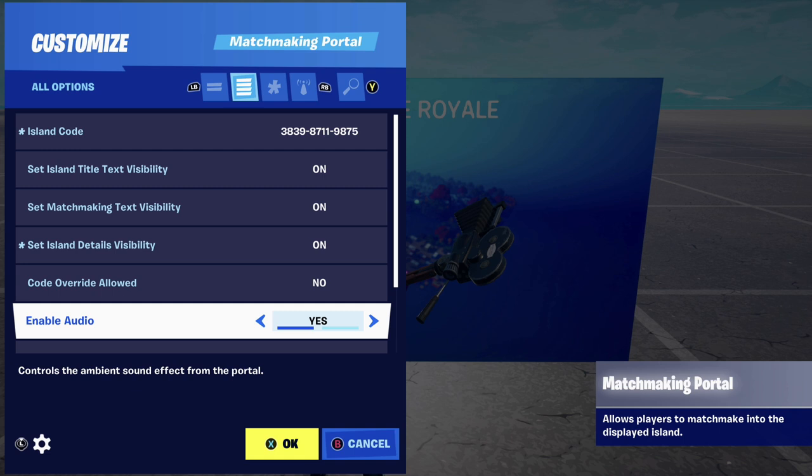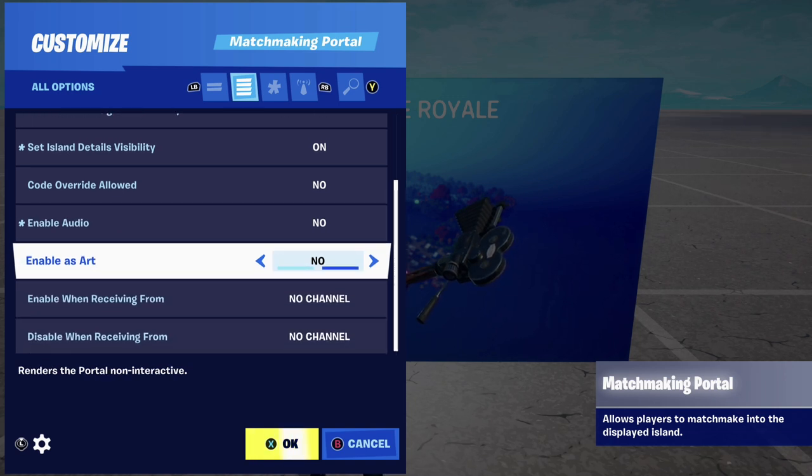'Code override allowed' — I don't see why you'd want to turn that on unless you're making a hub where other creators can check it out. I'm going to show you how to enter to be seen by Fortnite and possibly get your creative hub featured. Now here's a really cool option: 'Enable as art.' This is amazing — maybe you don't care about the matchmaking portal but you want some cool new artwork for your map. This is for you.